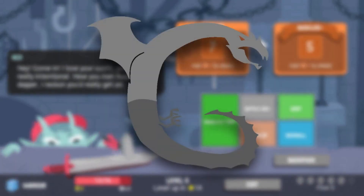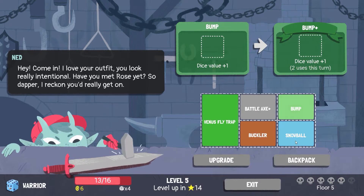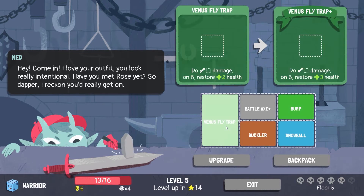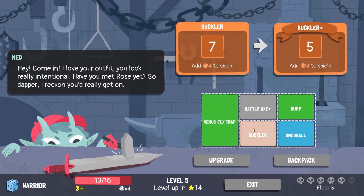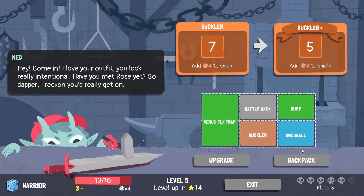Alright, what do we want to upgrade? Buckler makes it easier to use — I could probably get one buckler per turn since I often put fives into it. That might be a good upgrade. Bump is not too important; I feel like I usually get good stuff so I only really need bump once. Restoring three HP is good, but buckler basically guarantees I get four shield each turn.